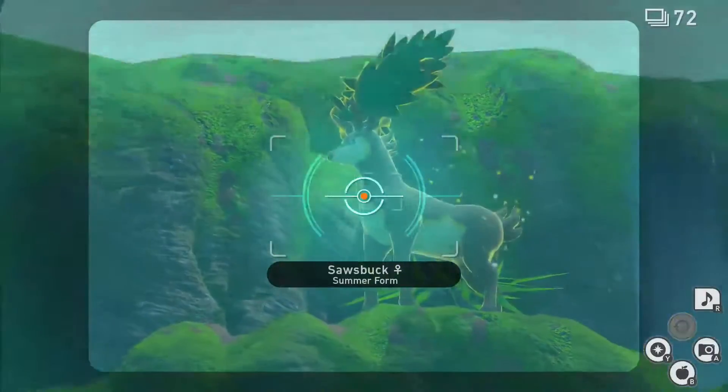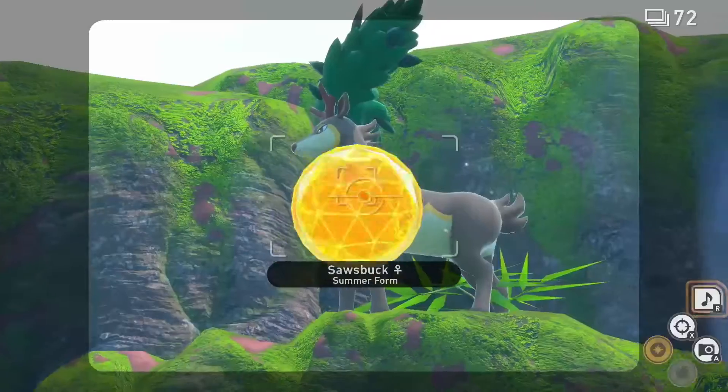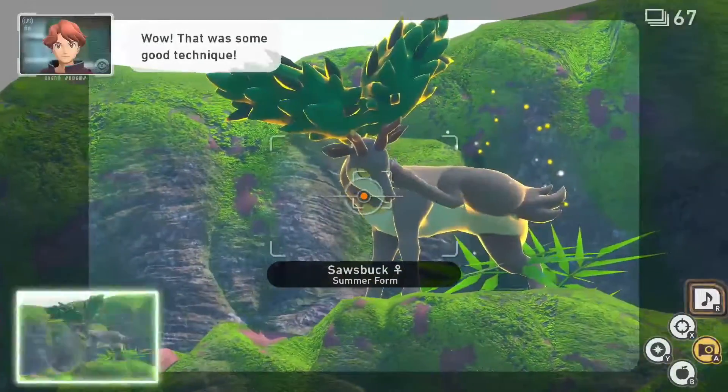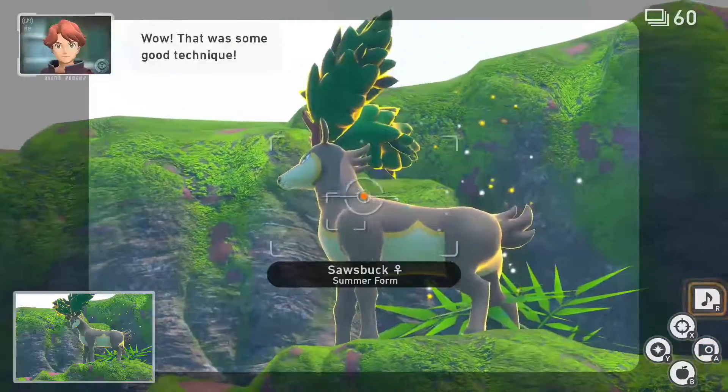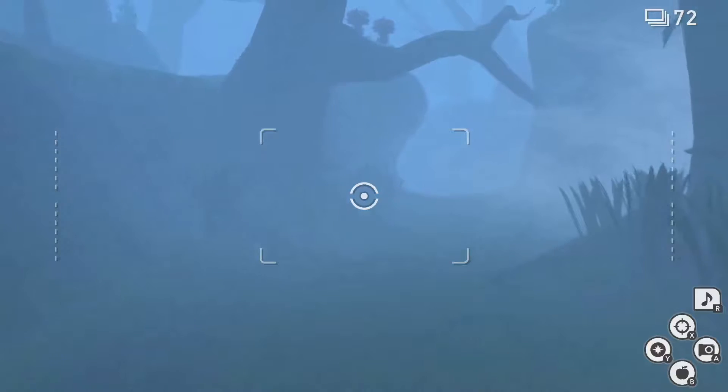For 3 star, follow the 1 star process for a third time, only this time go on level 3. While the Sazbuck is at the top of the rocks, it will scratch its head with its back hoof. While the Sazbuck is scratching, hit it with an Illumina Orb and empty your camera for the third diamond rank.